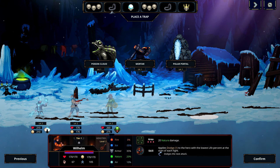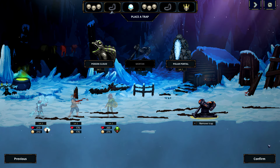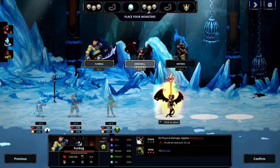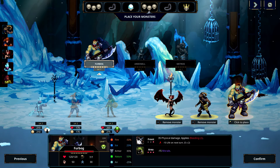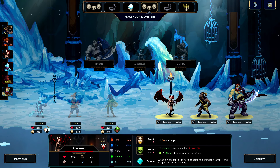They all have nature resistance, negative 35 to ice. So let's go ahead and throw a mortar in there. And of course, if that wizard is still there, it's not going to matter what order you put them in. But we do have some new characters, so let's check out a couple of the new ones here.